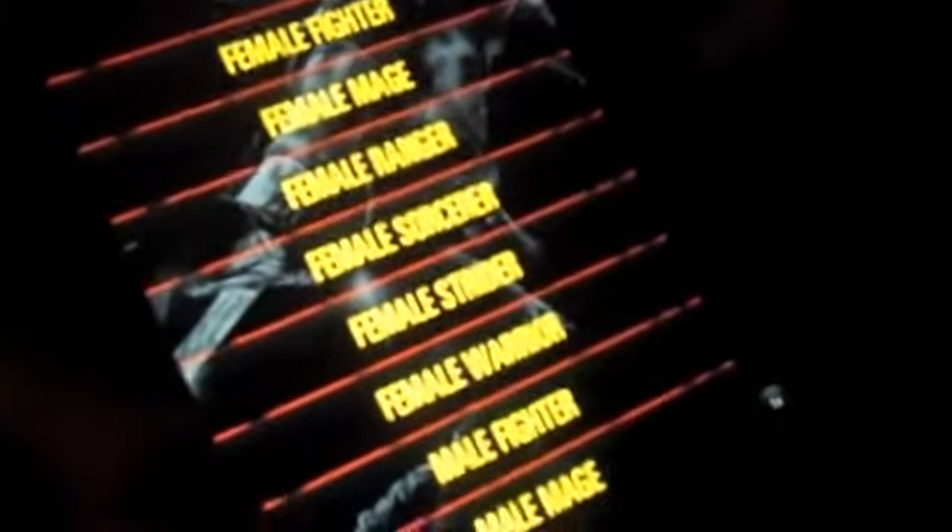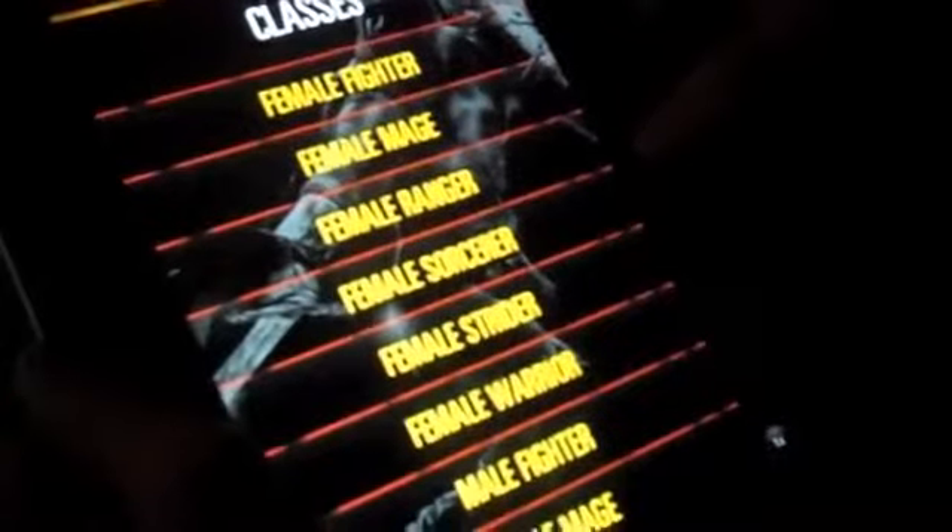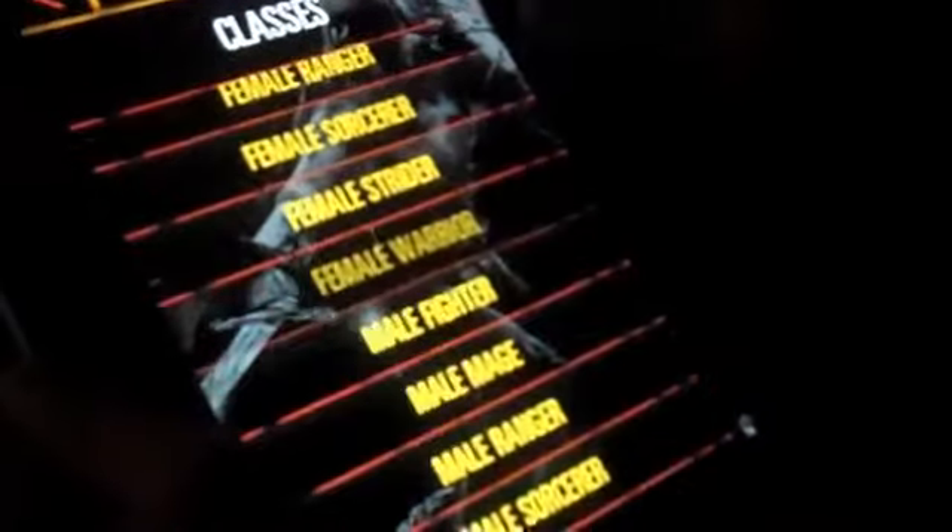where I've created a female warrior and a male ranger. Just to show you guys, you have rift crystals — right now I have 500 rift crystals. This is a concept taken from the game; that's what you use to buy pawns in the game, and you can do the same thing here. You have different classes: female fighter, female mage, female ranger, sorcerer, strider, warrior, and then male versions of all of those.